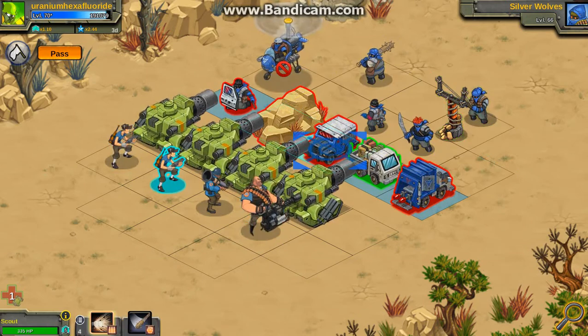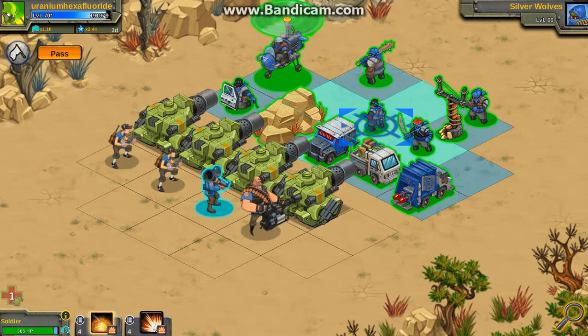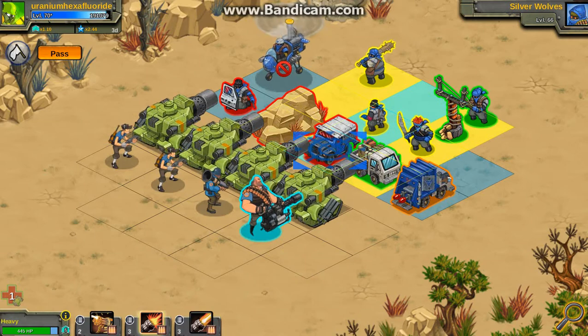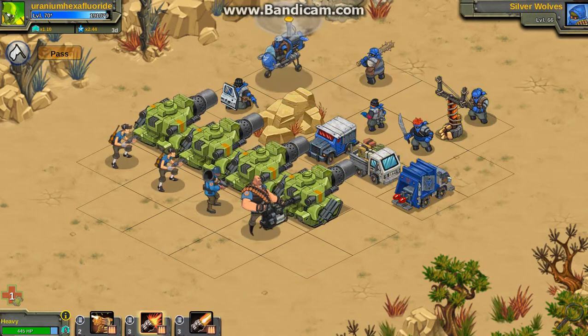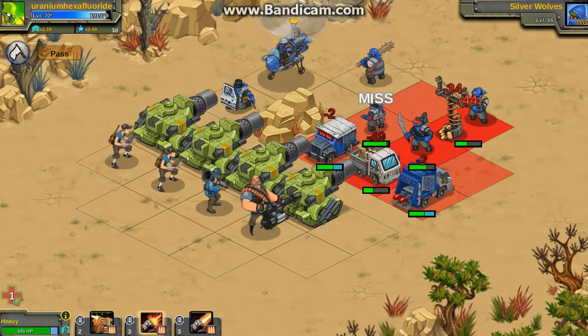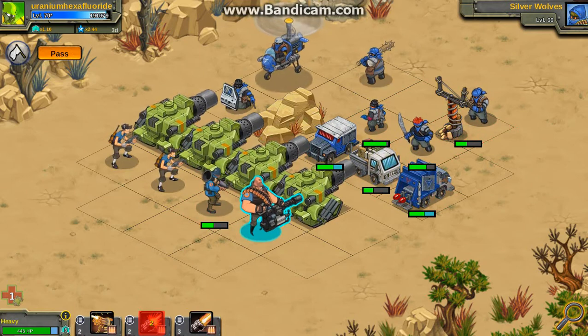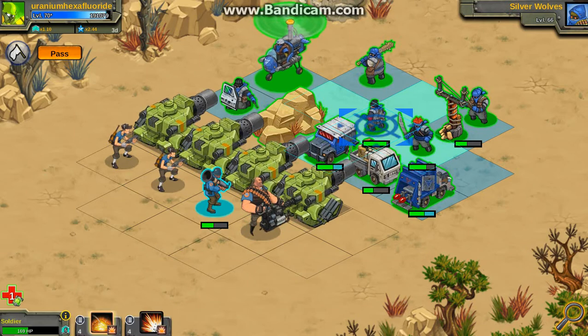So I have three units so far: the Scout, the Soldier, and the Heavy. I'll start with the Heavy — he has some pretty nice attacks. Just that animation of him laughing, it creeps me out. And that guy did a lot of damage. I don't want to lose any of these guys.